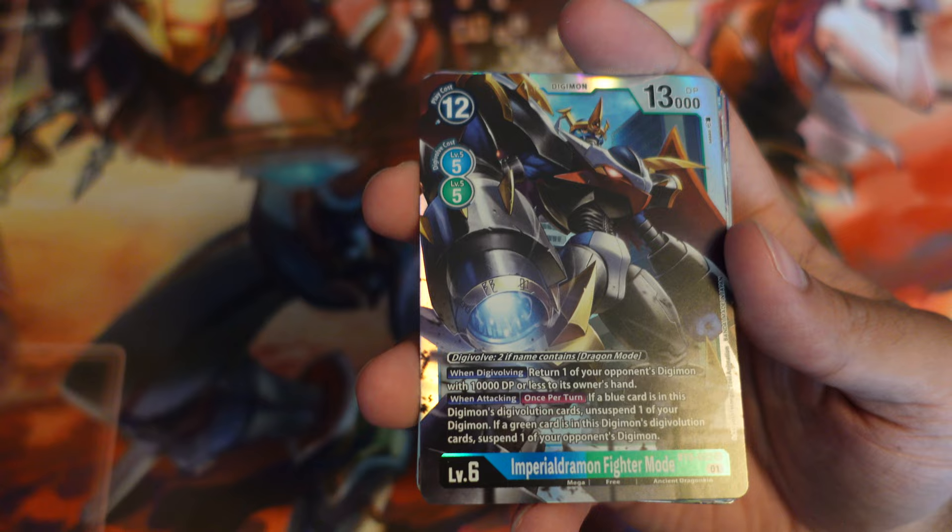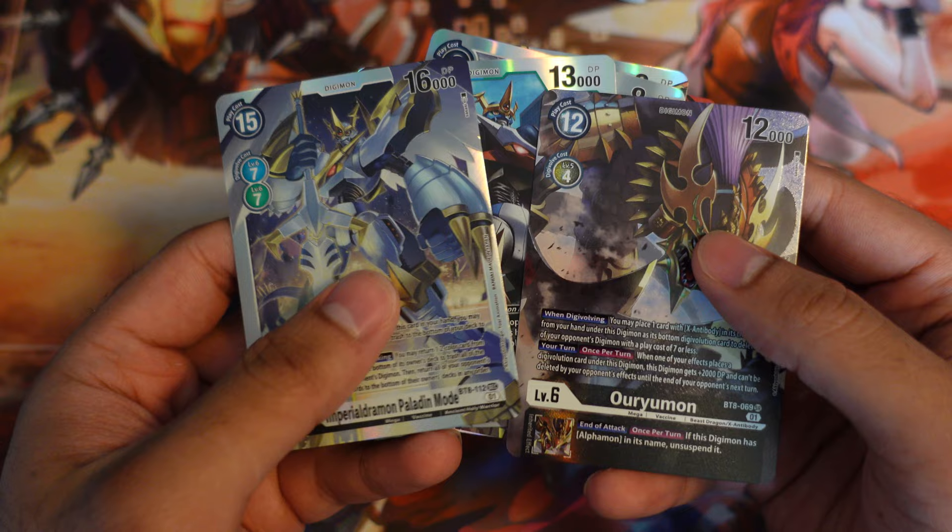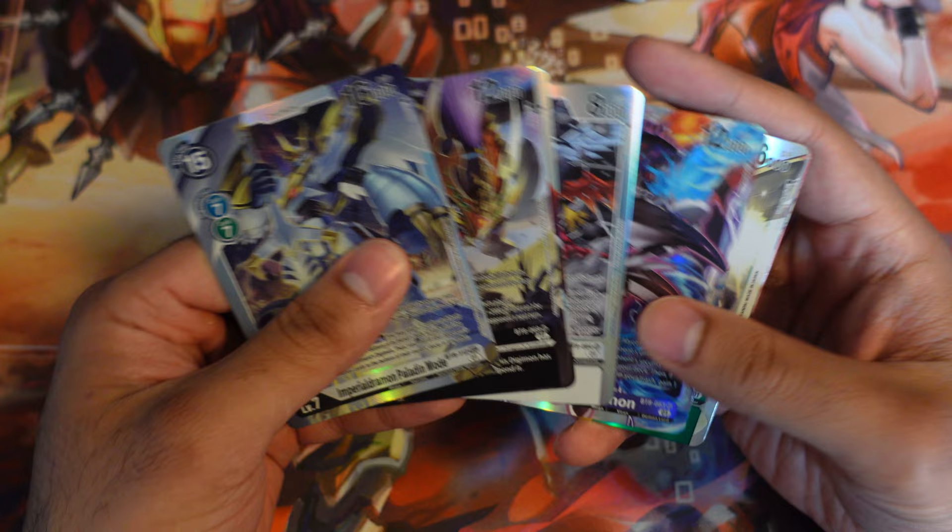So guys, that is going to do it for this box opening. Let's look at our pulls real quick. We've got Imperial Dramon Fighter Mode, Chimeramon, Malomyotismon, Rapidmon, Shiva, Black or Grey, Ofanimon Falldown Mode, and then of course our two major pulls — the Altar Oryumon plus the Imperial Dramon Paladin Mode. Let me know what cards you are looking forward to getting out of BT-8. Thank you guys for watching and we will see you next time.